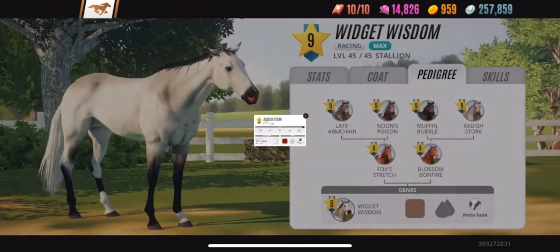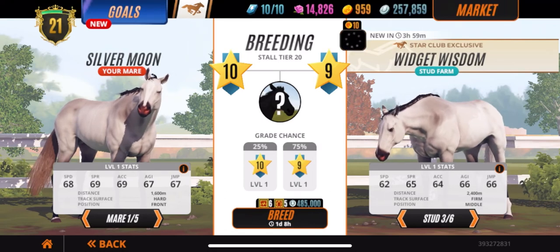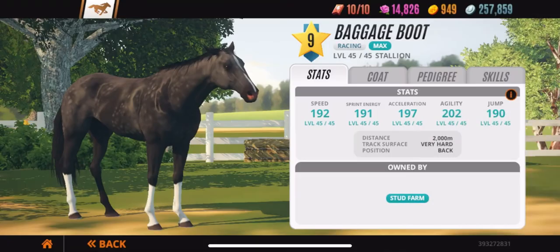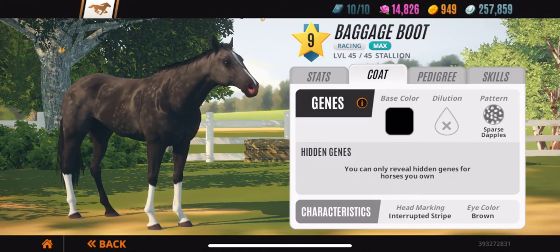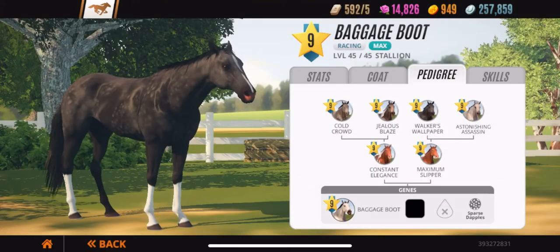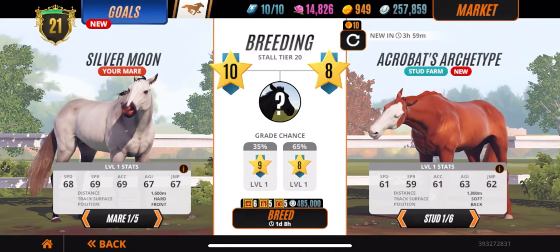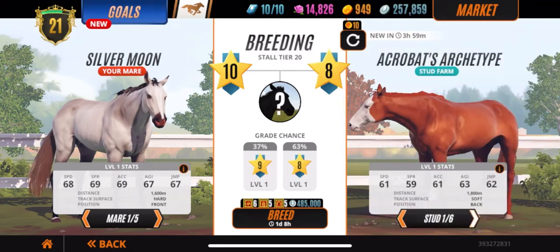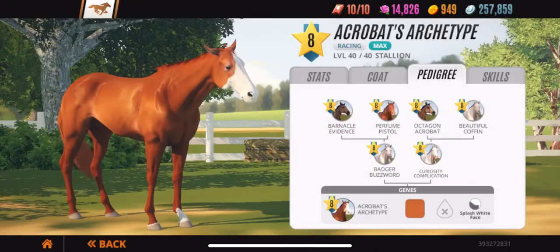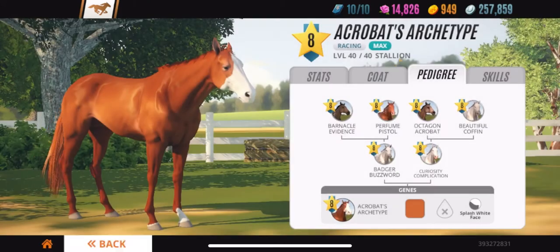Go into the pedigree — anything that's in the pedigree you can breed, it's just all about chances. Even when you refresh it you can get a Sparse Dapples right here. Check the pedigree, whatever's in there you can get it — Splash White Face, Blotched Apples, even these plain horses. Check the pedigree: Blotched Apples in the pedigree, Bird Catcher Spots in the pedigree — you can breed all of these.